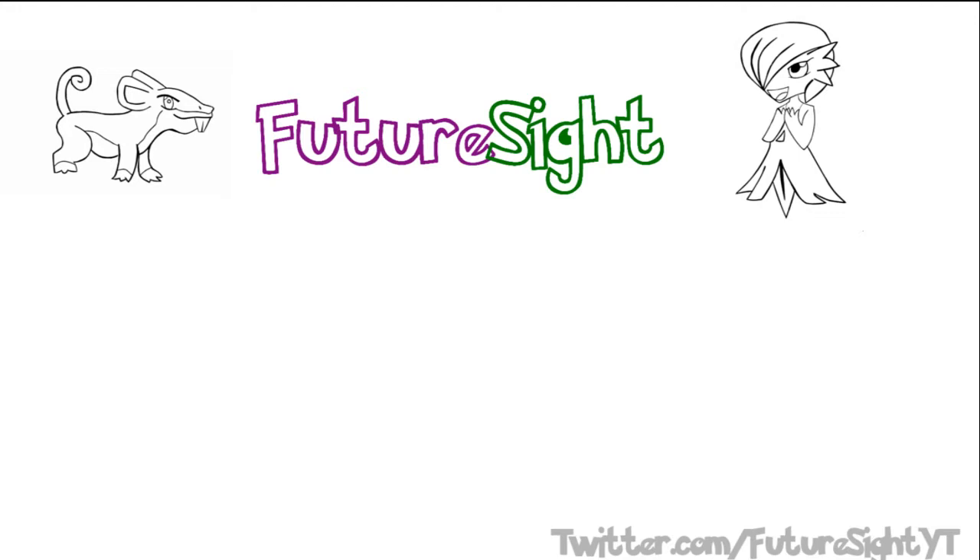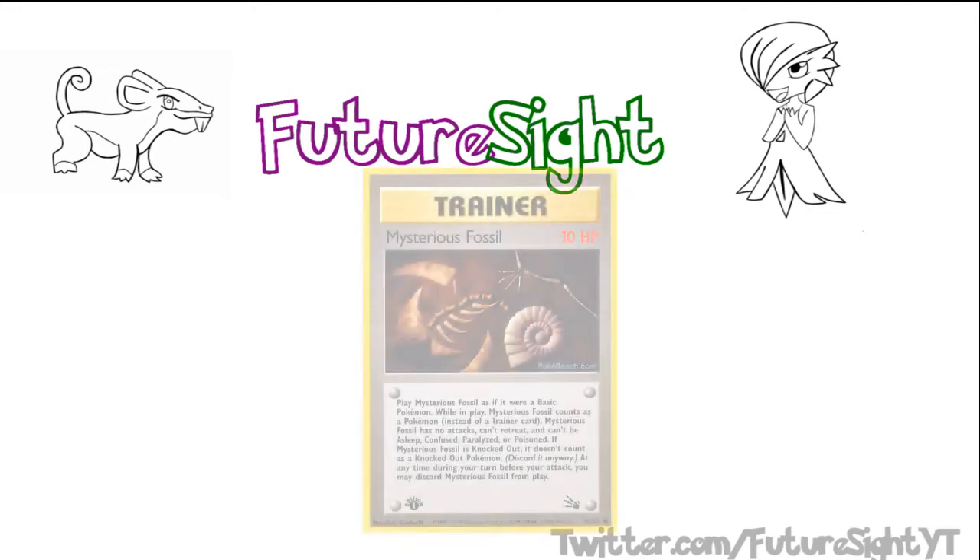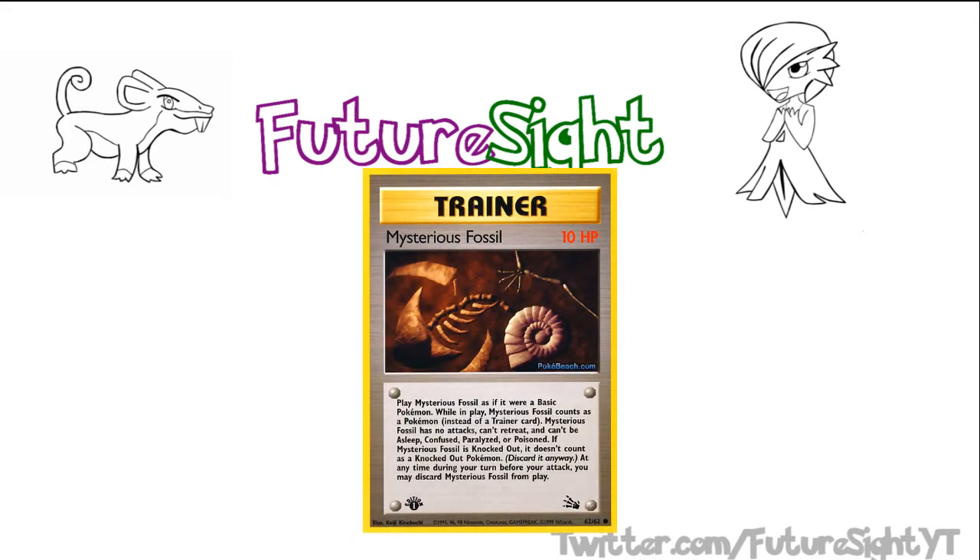For a while now, fossil Pokemon have been highly unplayable, originally due to the fact that they relied on the fossil trainer cards — trainers that were played to the bench as a basic Pokemon and could evolve into the basic fossil next turn.